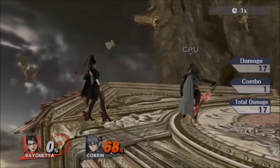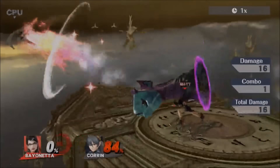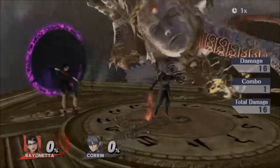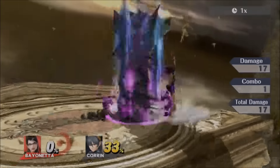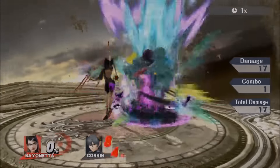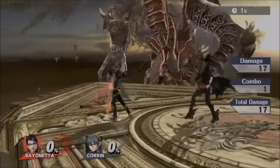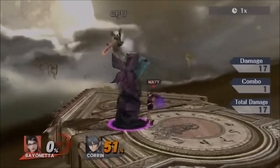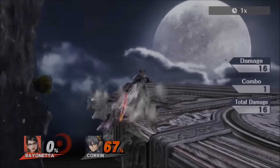Let's get into smash attacks. Her forward smash is a really hard-hitting move with a kind of insane hitbox — it's easily her best smash. Her up smash also has a massive hitbox, but the thing about all her smashes is they aim in a very specific direction. Her up smash only covers in front and above — nowhere behind or directly above.